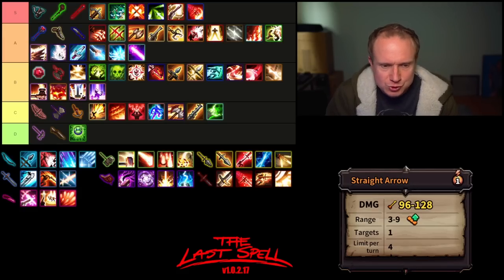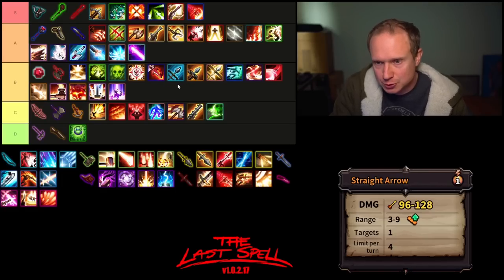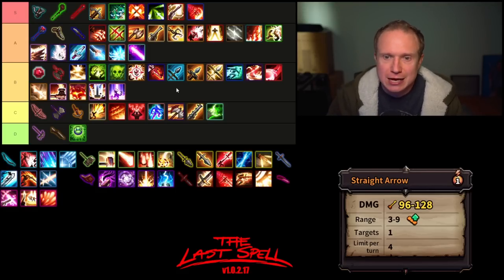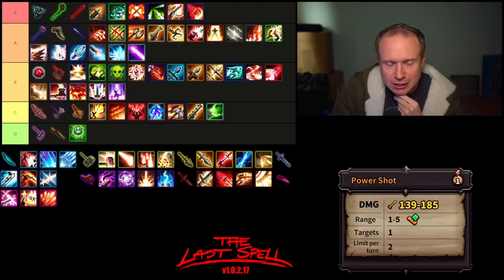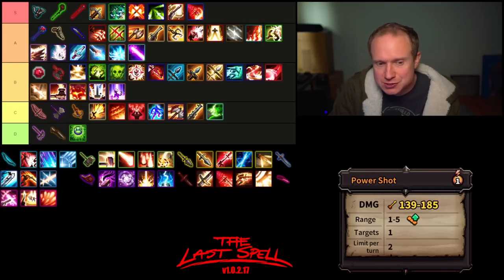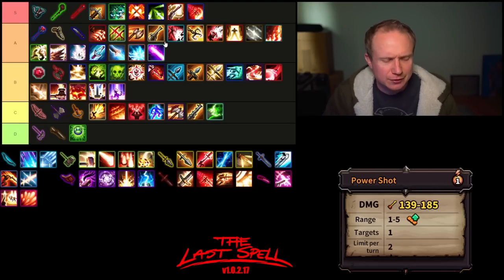Short Bow. Straight Arrow got reworked — still has four uses, still has nine range, only costs one AP, but it doesn't have the no-dodge modifier it previously did, which puts it down with Crossbow Shot. Longbow, Crossbow, Shortbow all suffer from kind of the same lackluster primary attack. Power Shot is orthogonal only but does big damage — kind of lives in the same world as Heavy Bolt, perhaps slightly more flexible. I'll put it in A tier because I like the heavy hitting aspect. I won't put it above the Pistol Shot primary though.